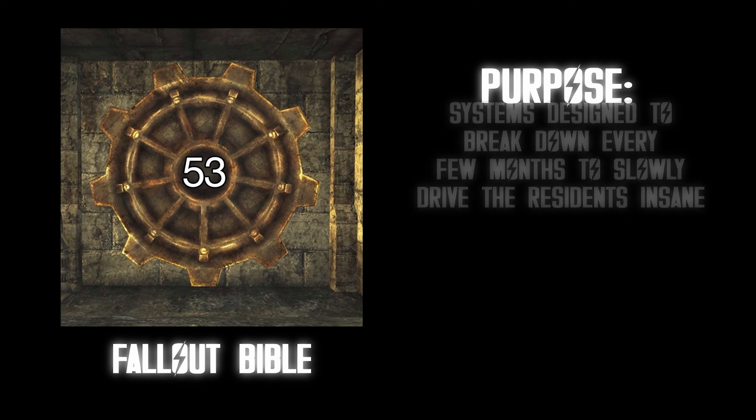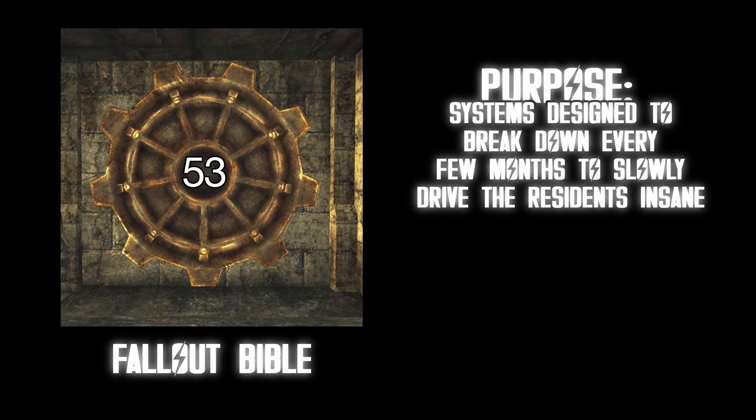Vault 53. Purpose: systems designed to break down every few months to slowly drive the residents insane. Outcome: unknown. Not much is known other than the fact that the systems will break down, but they are repairable — they can be fixed. It also keeps people busy and gives somebody a job. I think that's just more of a minor annoyance. B tier.